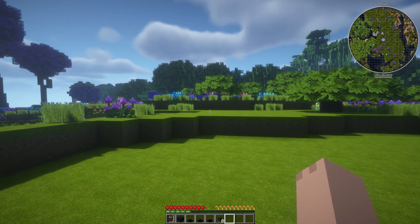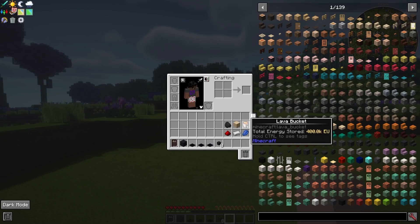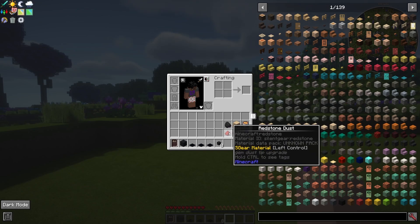Here are the items that you're going to actually need: some coal, sand, lava, lapis, iron, and redstone.